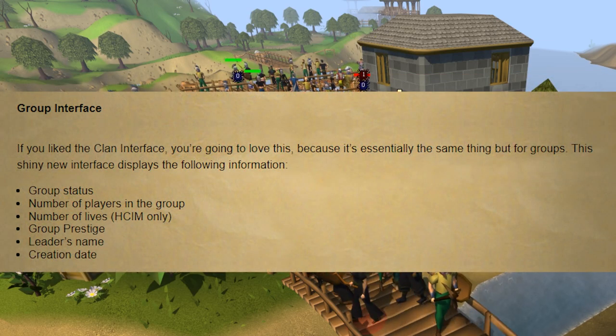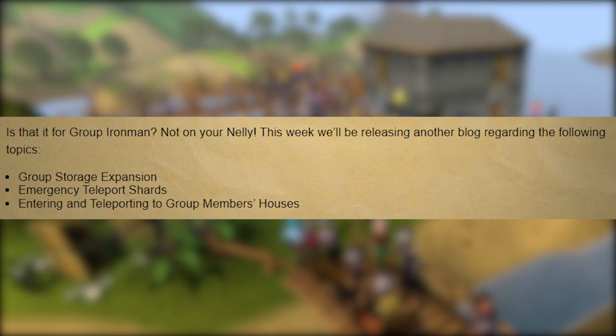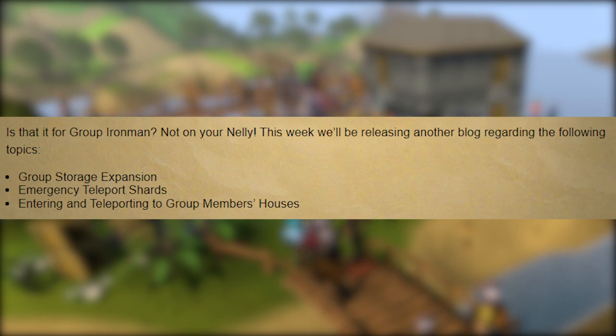Another feature coming for Group Ironmen is the Group Ironmen interface, which is going to be similar to the clan interface but will instead display group status, the number of players in your group, how many lives you have left, your group prestige status, your leader's name, and your creation date. That's it for current Group Ironmen changes. In the future, they are looking at group storage expansion, emergency teleport shards — similar to hardcore Ironmen in Theater of Blood where you'd be able to save a teammate due to a disconnect — as well as entering and teleporting to group member houses. All very useful features, hopefully coming relatively soon.